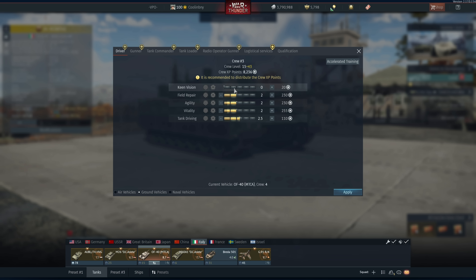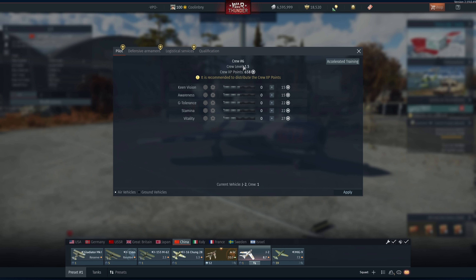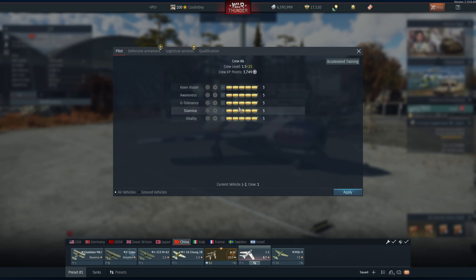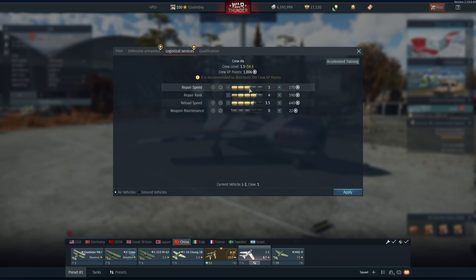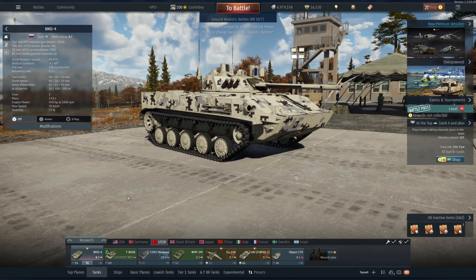I would recommend using the 1,000 GE option if you have it, as it's the most efficient — it will fully research most relevant crew points for aircraft and will also knock out a huge amount of crew skill for ground and naval vehicles. 100 GE worth of crew skill is also very good, as it will still get you through enough crew levels to make you reasonably more effective in combat versus an untrained crew. You can actually knock off a large reload time just by getting 100 GE worth of crew skill. Crew skills will often mean the difference between life and death in a match.